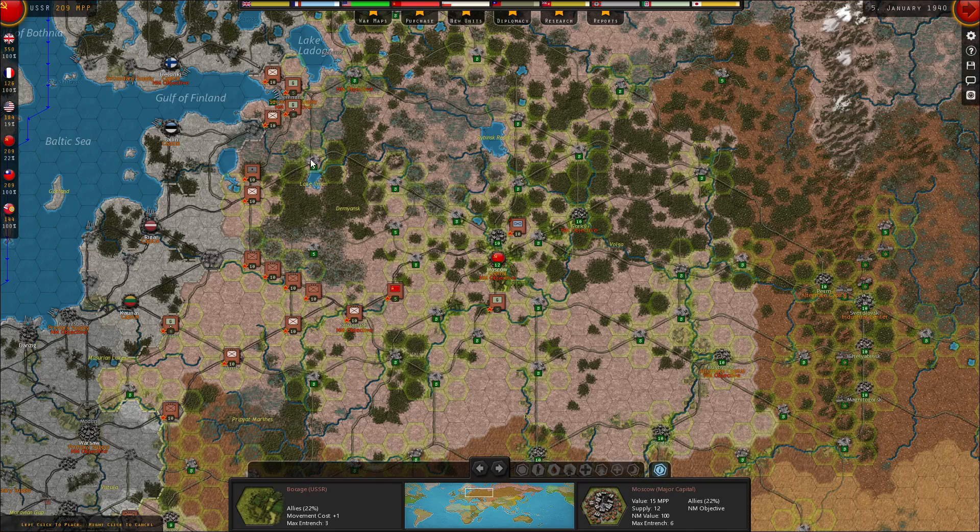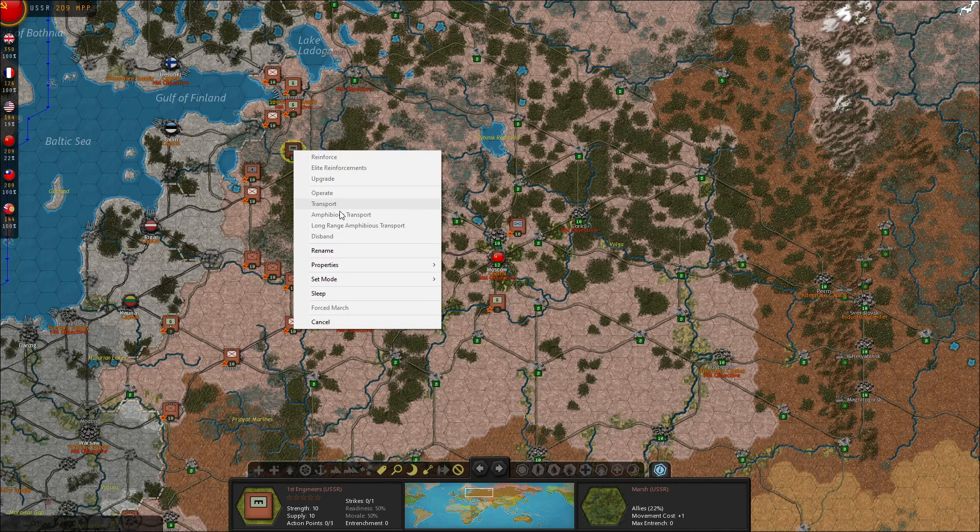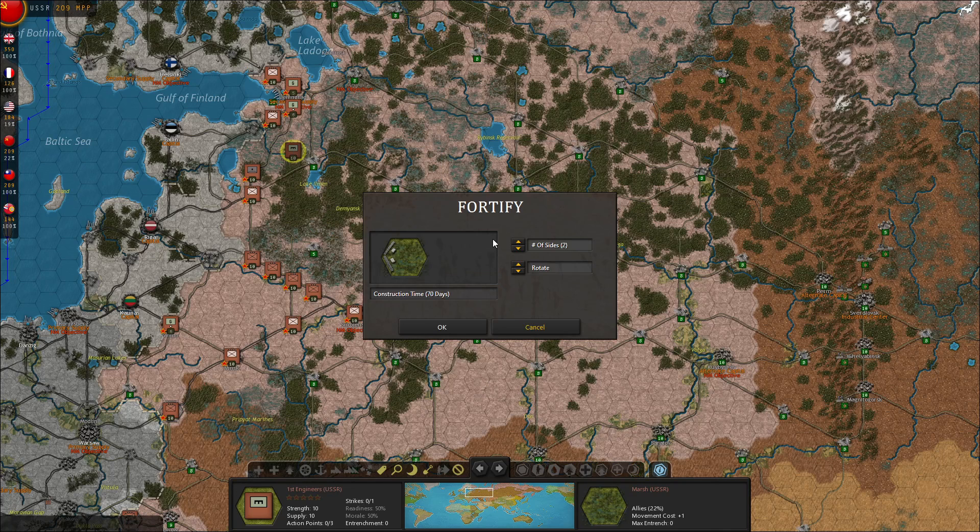I should get some engineers. Let's start out by digging in a little line near Leningrad. I think we'll just go with a Hexside Fort — it's quicker, not quite as good, but I think it'll be okay.